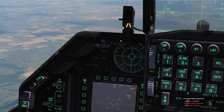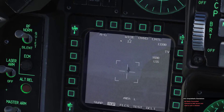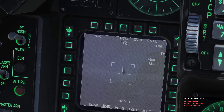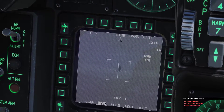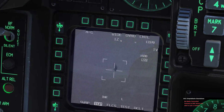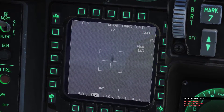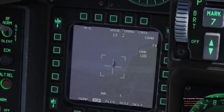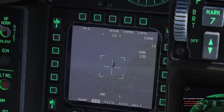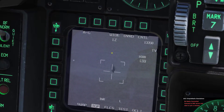Then I'm going to come down here, make sure the TGP is SOI — which it is still — and I am going to hit Uncage, which defaults to C. So C, and as you can see, the LSS is searching now for the designated laser from the JTAC, going up and down. When it finds it, it should automatically slew to the target that the laser is currently being fired on.